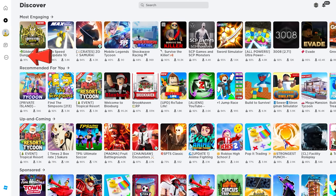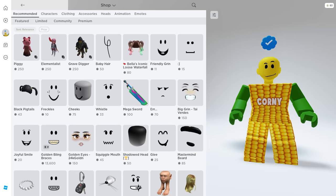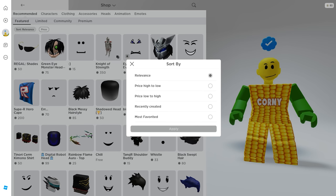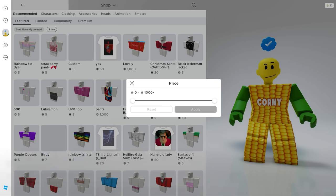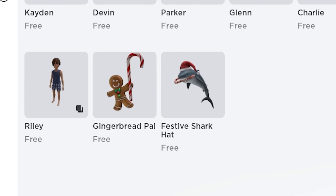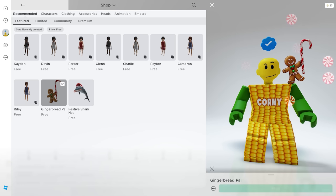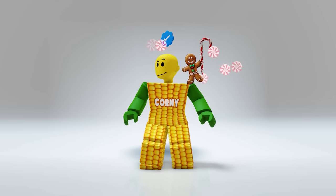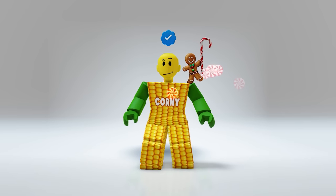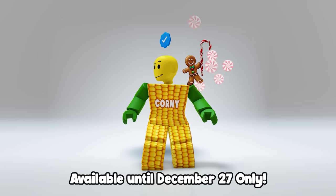To get the new free shoulder item, click or tap the More icon, then click the Avatar Shop. Select Featured, then for the sort change it to Recently Created, click Apply, and for the price change it to Free, then click Apply. Here it is — it's a super cute gingerbread man with a candy cane. Claim it — it's free! This gingerbread man is so cute and it even has a candy animation. Make sure to get it fast because it's only available until December 27th. After that, you can't get it anymore.